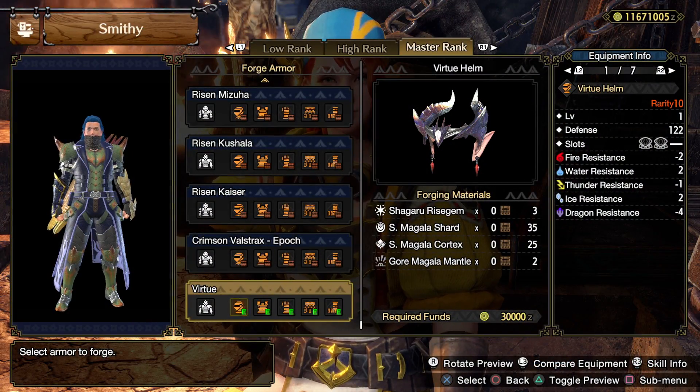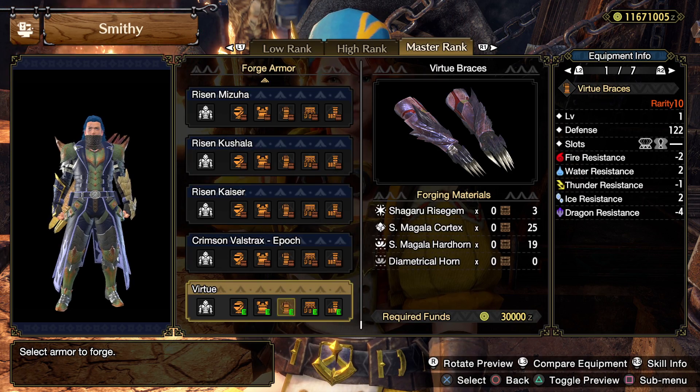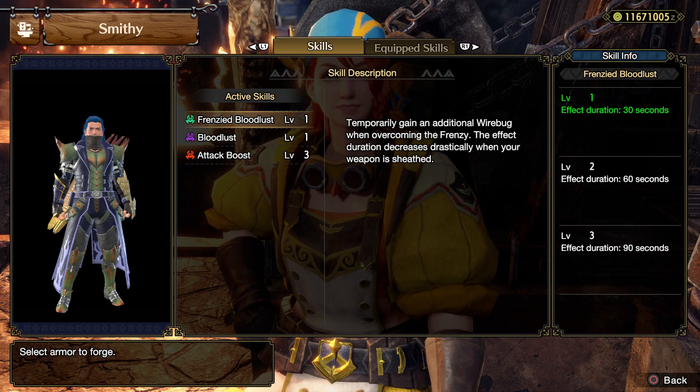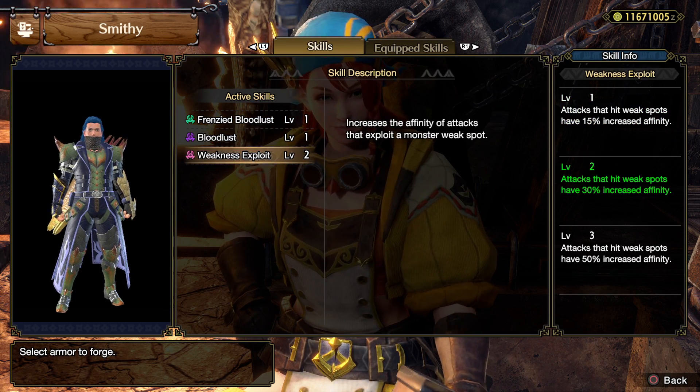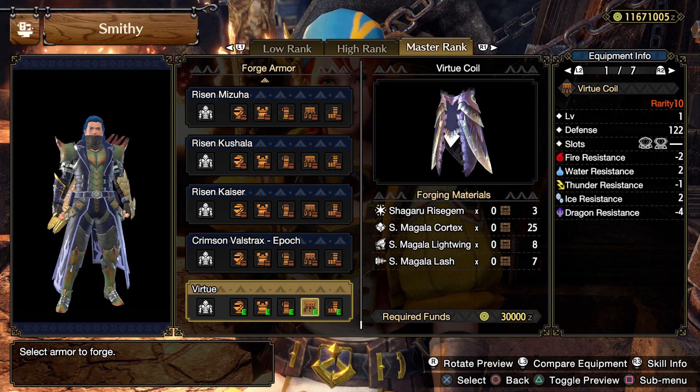The Virtue set itself has a lot of what you actually need. To get the new skill Frenzied Bloodlust you'll need to pick up the gloves, the waist, and the boots. The gloves are particularly good with one level of Bloodlust and attack boost on them, and the waist is also great because it has two levels of Weakness Exploit. Pretty good slots and decoration slots, particularly on the waist.